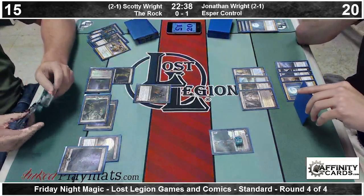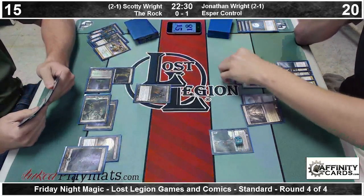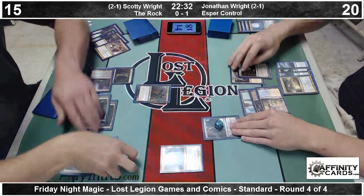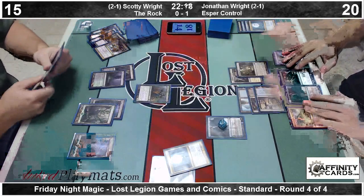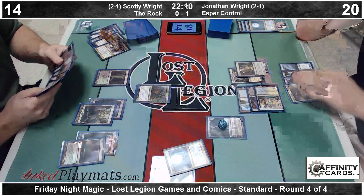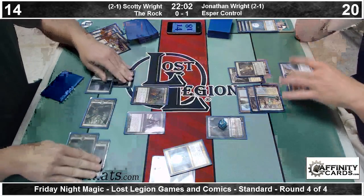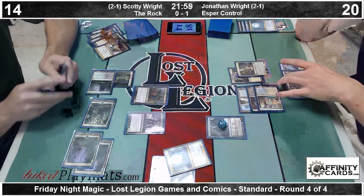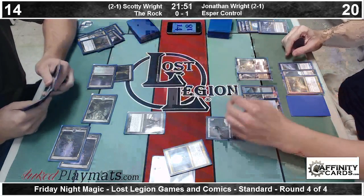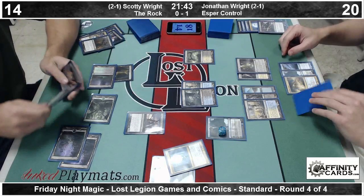Jonathan debating what to do with Jace Architect of Thought — reveals a Godless Shrine in hand. Four mana for a Detention Sphere in response — drawing a card off Connections before it goes away. Jonathan leaving up Mutavault activation but more importantly leaving up Ultimate Price to take care of the Lifebane Zombie and save his Jace. There is an Erebos — Jonathan tapped low, so Erebos is going to resolve. Ultimate Price takes out the Lifebane Zombie as expected. A mini Factor Fiction off Jace reveals two shocklands and a scryland.